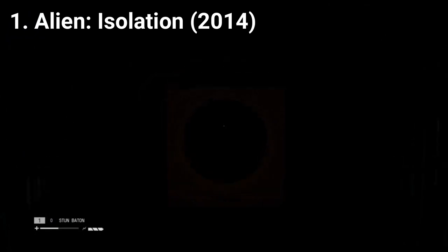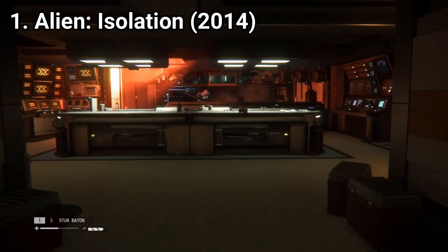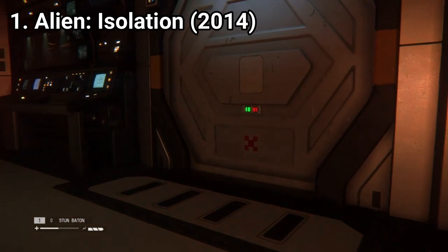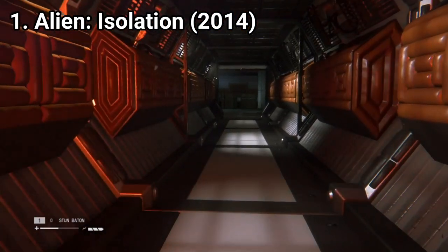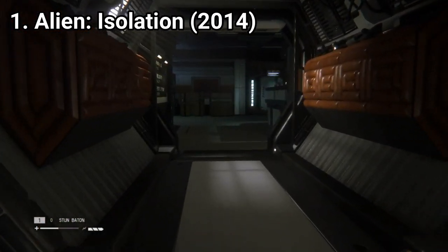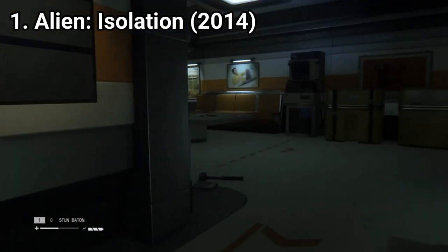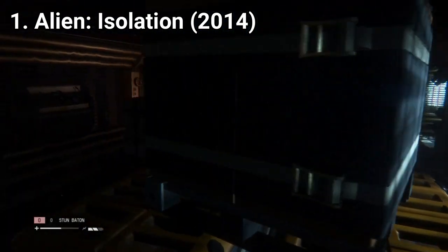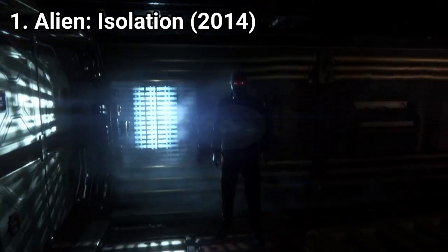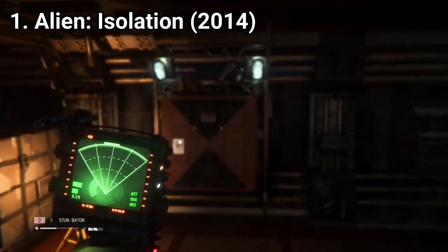The game has the usual survival horror mechanics, only this time it is more elegant than your usual horror game. There are no cheap jump scares nor gore, but instead what makes this game a horror game is tension. You don't want to be seen, especially not by the alien. You have a motion tracker, which is handy for keeping an eye on your surroundings. And you also have weapons, though even if you have weapons, Ripley dies easily — so weapons are usually the last resort or a strategic move. You won't be running and gunning in the game.